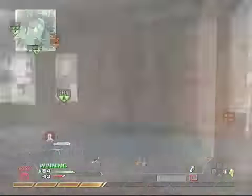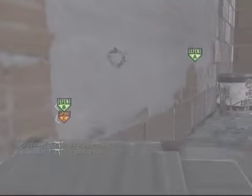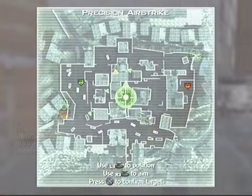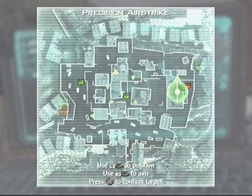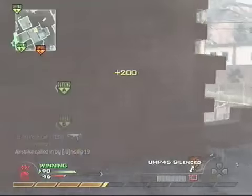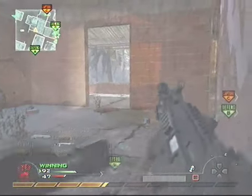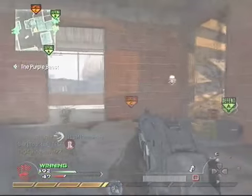It's a five killstreak and this is where it starts to get a bit slow. I get one kill, but when I call my Precision Airstrike I don't get anyone with it and I'm struggling to find where to place it. Save your killstreaks — they come in handy. You don't always want to waste them if you have no clue where to place them.